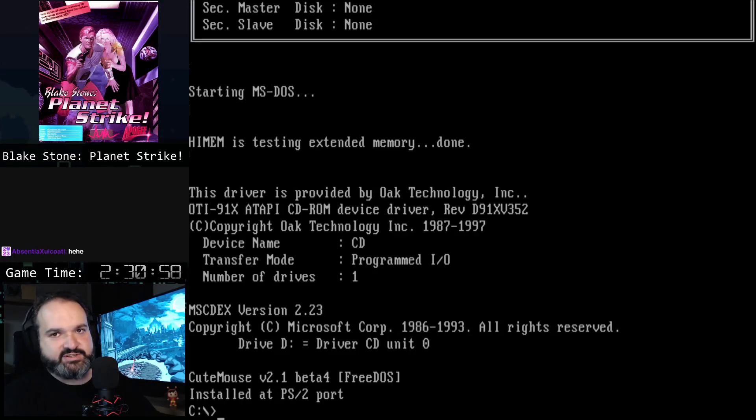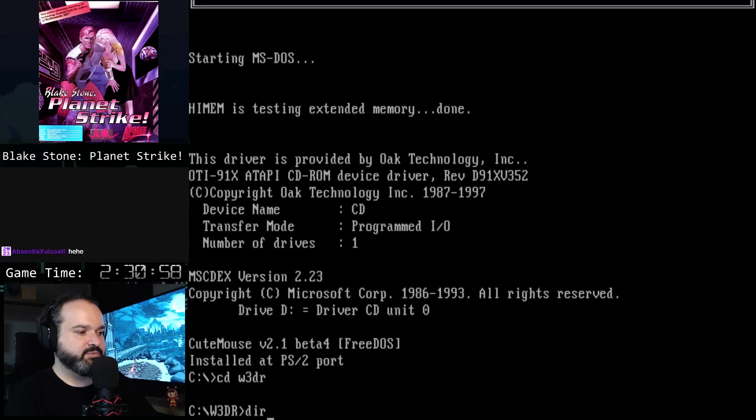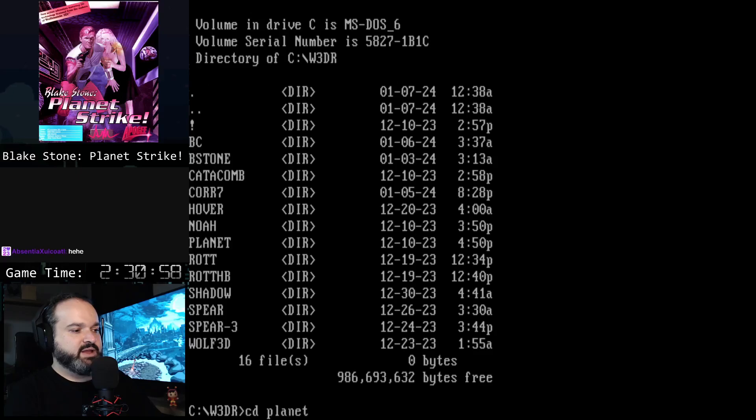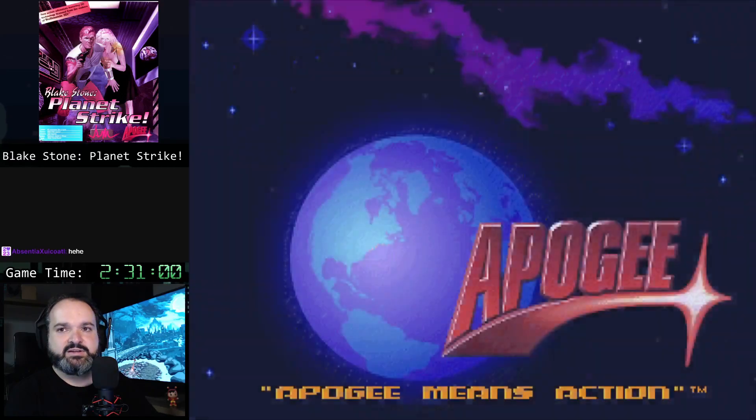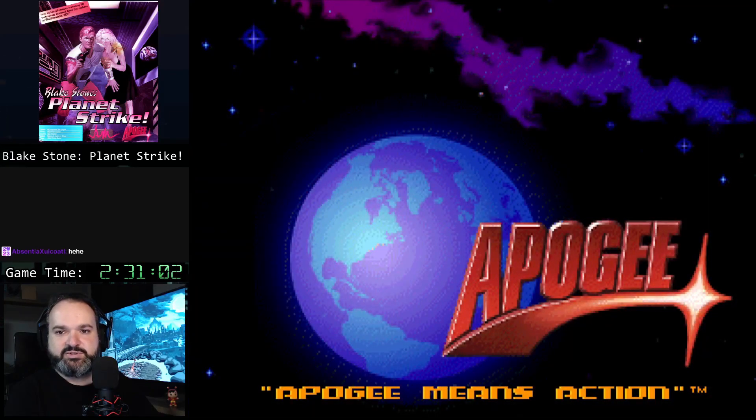As I mentioned yesterday, we moved on to 86box, which is a fork of PCem, because it seems to be getting more accurate emulation of these old systems and old games. Let's get it started — start the timer before I forget, which I usually do.